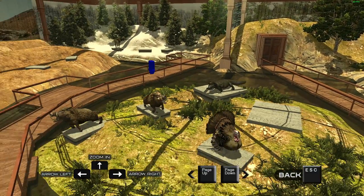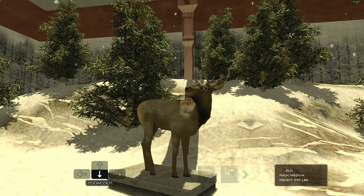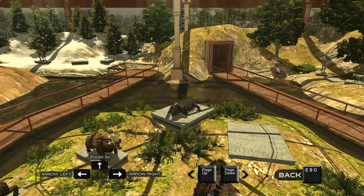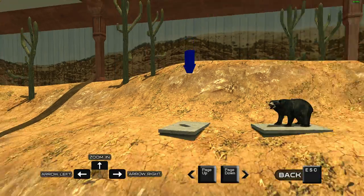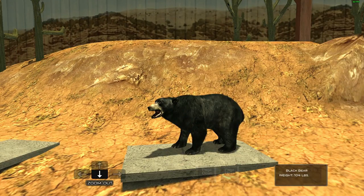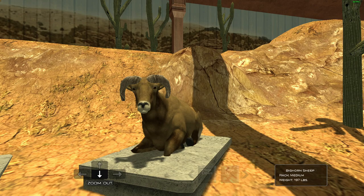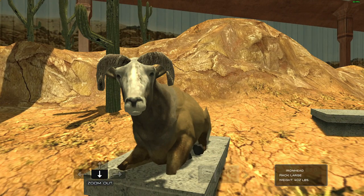What else do we have? There's our elk - this is just a medium rack, 695, so we definitely could do better on that. We have the black bear at 104 pounds and our bighorn sheep which is 197.